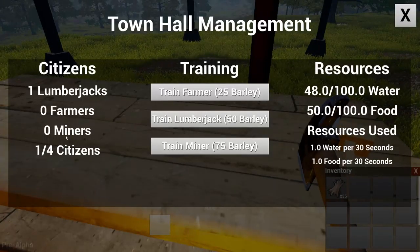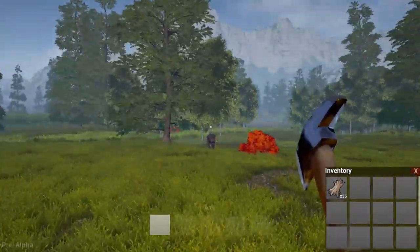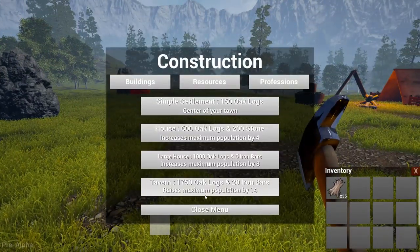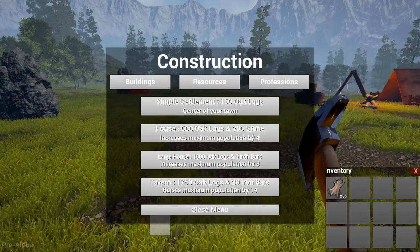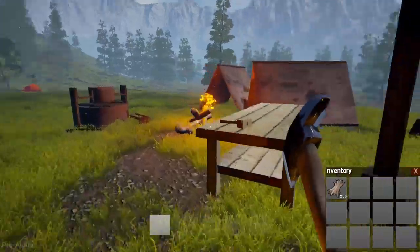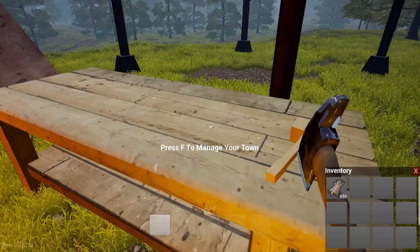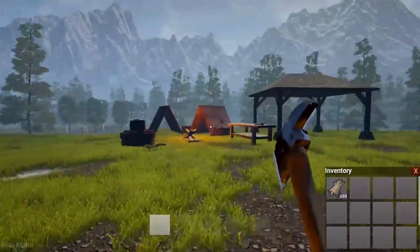We can have four citizens, and basically what that means is when we reach four citizens we are maxed out for now. Then we need to build buildings — small settlements. What I found is just going straight for these really works well. It helps you boost really fast. But the problem then is your food cannot keep up. I'm going to get down to the water well action and then we'll work on the next thing.